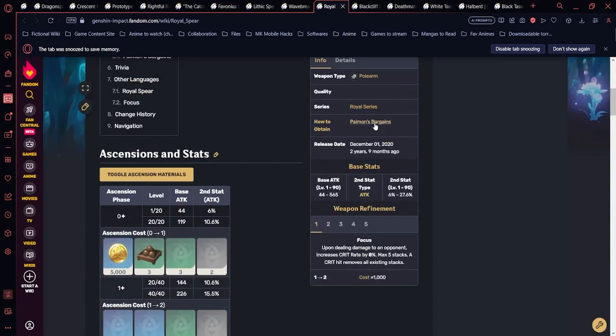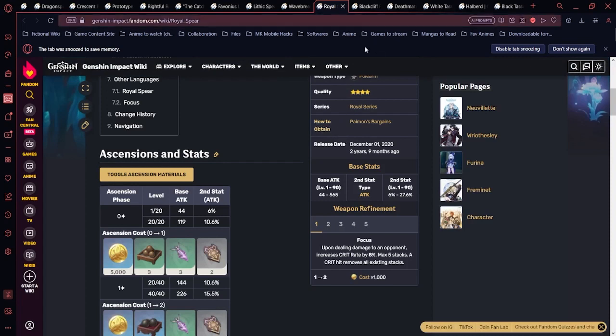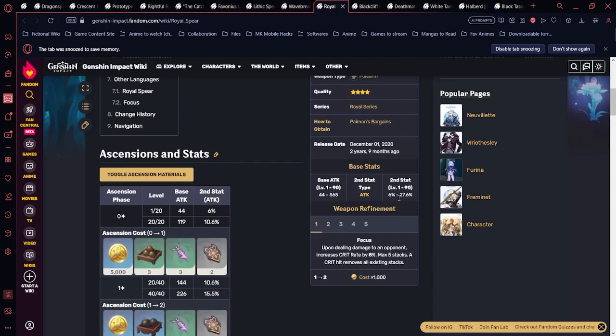Royal Spear is available from Paimon's Bargain. It has 27.6% attack as secondary stat. Its passive increases crit rate by 8% per stack upon dealing damage, up to 5 stacks — giving a maximum of 40% crit rate. Once a crit is triggered, all stacks are removed and you start over. It's a niche weapon; if you don't have better options, it can substitute as an attack-based main DPS weapon.